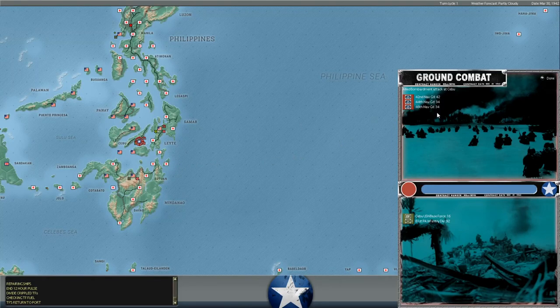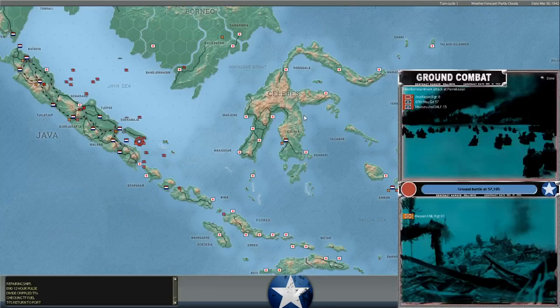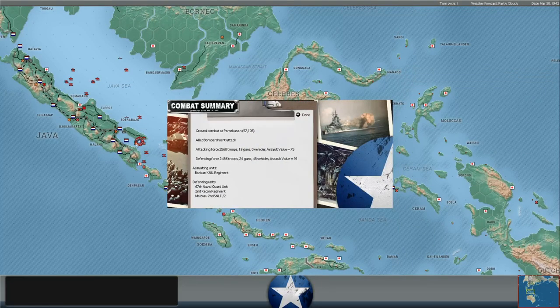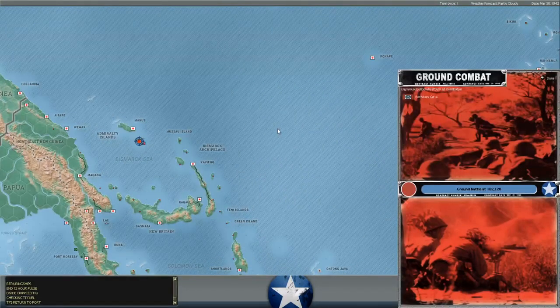Landing at Cebu - it looks like he landed three naval guard units here. Feels like he might be a little desperate for troops if he's trying to take on regiments with guard units, although he may still succeed. Interesting that he landed a Recon Regiment here with some armor. They're not connected via land to the main force at Surabaya, so it's going to take time to load those guys back up.